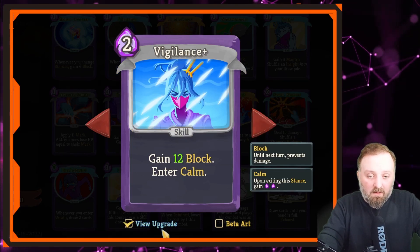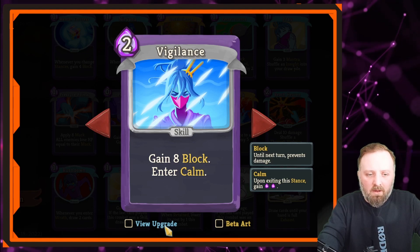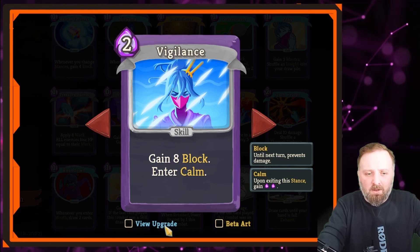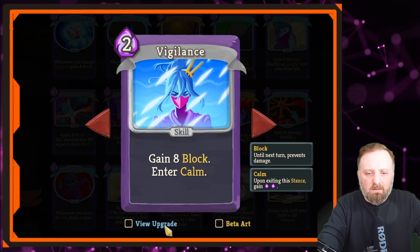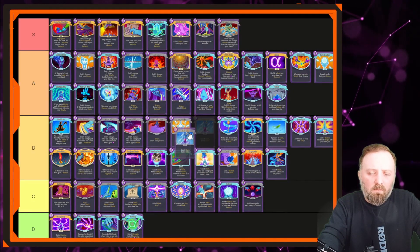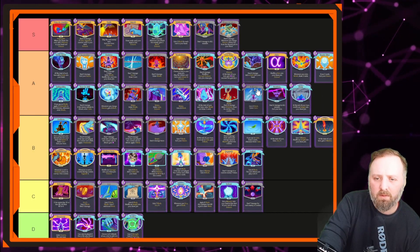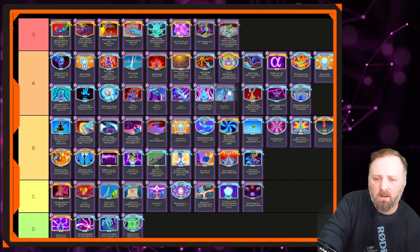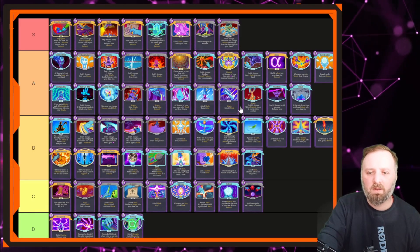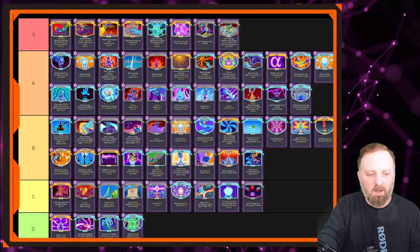Vigilance — gain a big chunk of block, enter Calm. It's a base deck card. It's not as good as Eruption but it's still good — one of the basic ways to gain Calm and change your stance, so you're going to be using it a lot. I'll give it a nice solid high B tier. Actually, upgraded, let's give it A tier — above Conclude, above Sands of Time, but not above Simmering Fury. I'd rather play it over Protect because of the Calm and the potential for big powerful plays.